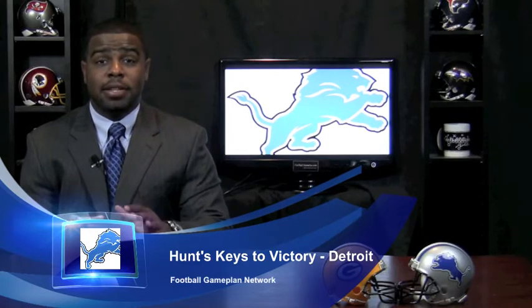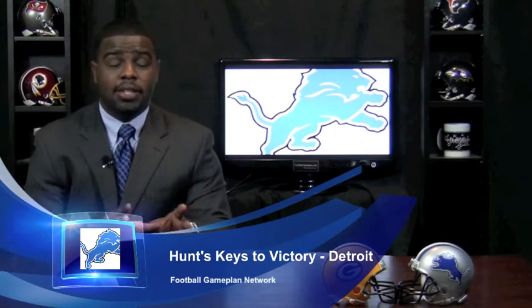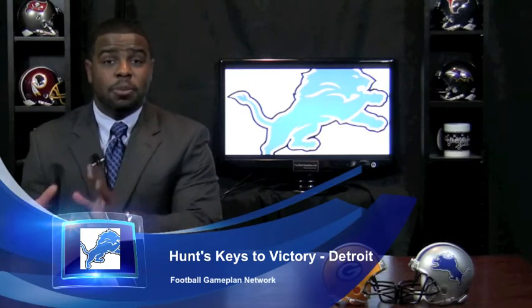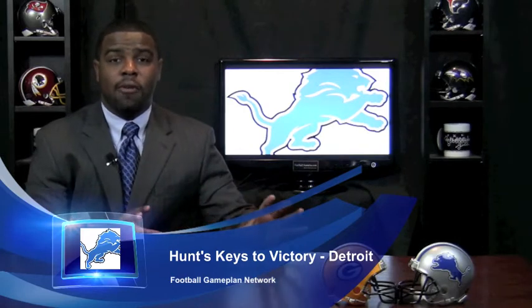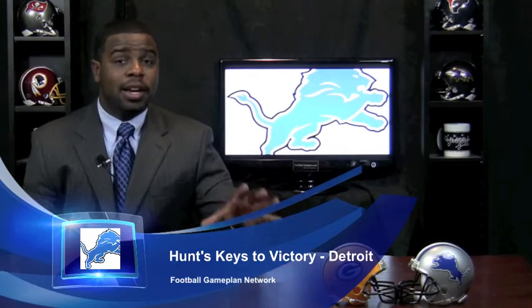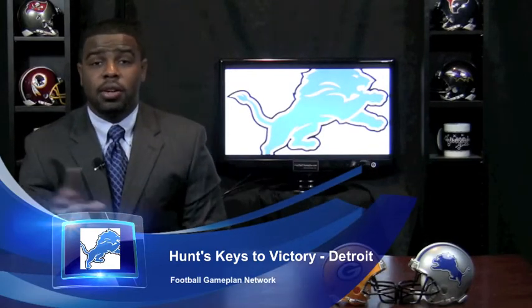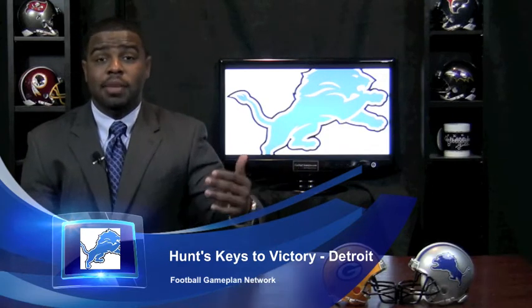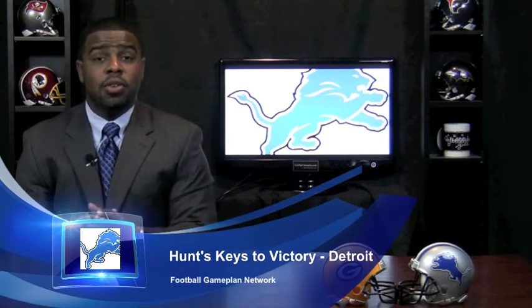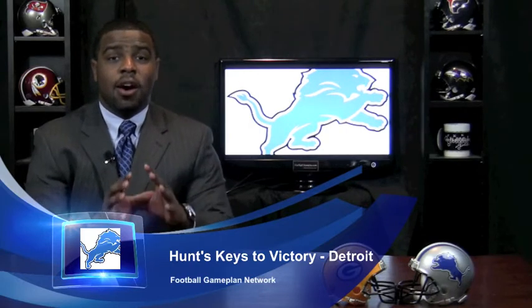Green Bay is going to try to dictate the pace — they're going to try to play up-tempo defensively and offensively to put you at a disadvantage. So what you have to do is match their speed with your slow, methodical offense running out of the spread formation. You guys can do well by dinking and dunking your way down the field, taking your deep shots to Calvin Johnson or even hitting Burleson on those shallow cross routes, deep in-routes, or dig routes. So continue to control the offense and dictate the pace offensively.